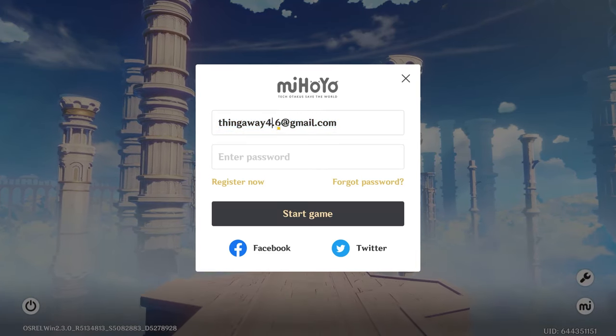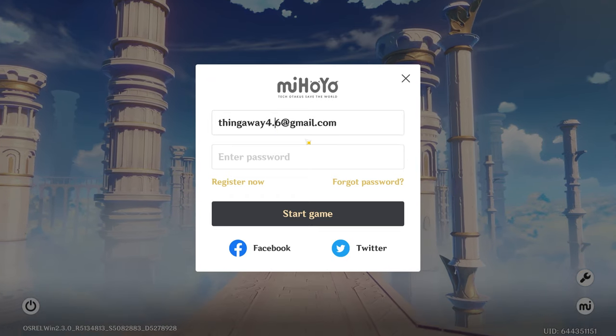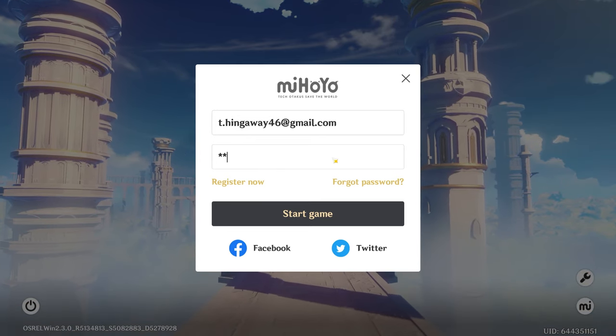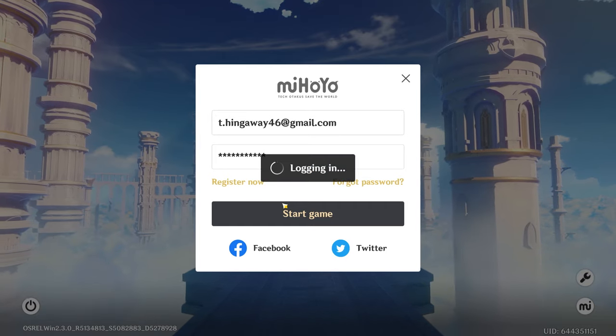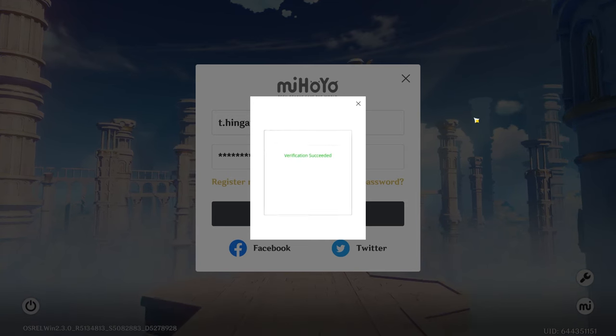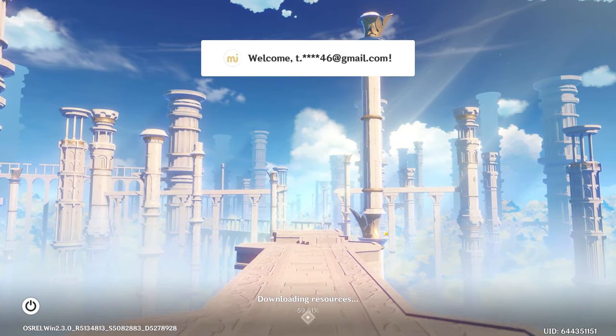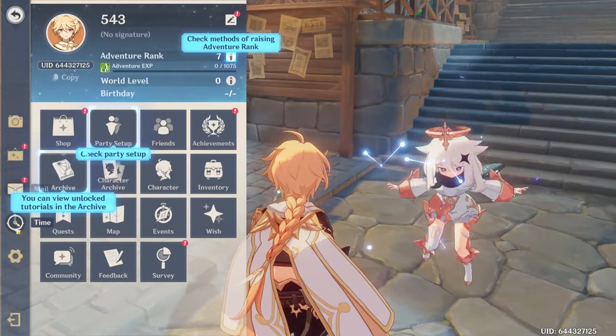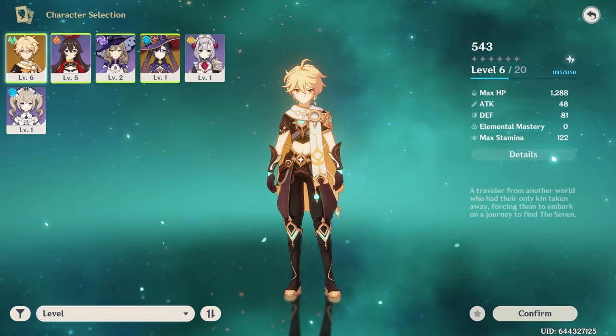Just to prove that this email trick works: I made another account yesterday just to test it. I put a dot right in the email, but it goes to the exact same Gmail inbox. I logged on and went into the game — you can see it's a different account with different characters.